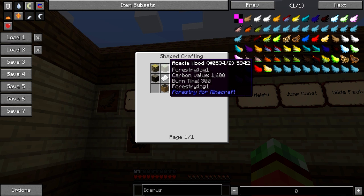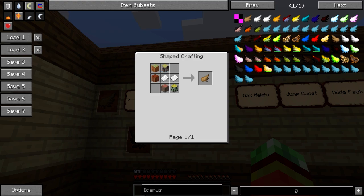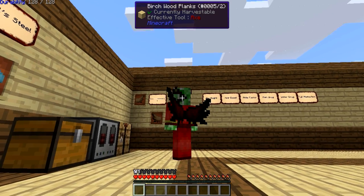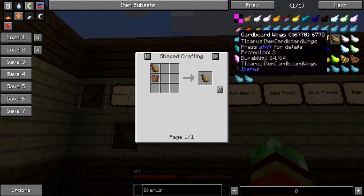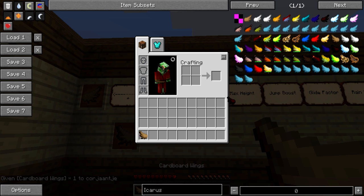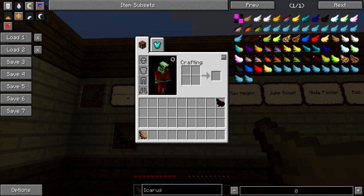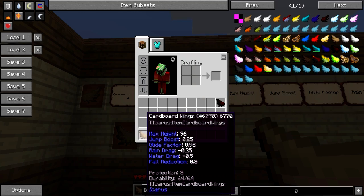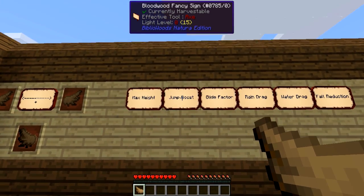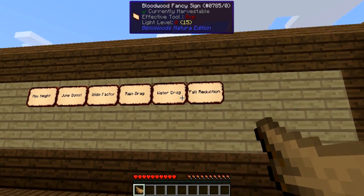Cardboard wings are crafted like follows: five pieces of wood and two pieces of paper, which will get you one cardboard wing. But with just one wing you won't be able to fly that well, so you need to craft two wings and combine them. If you hold shift on these, you will see they have different stats — maximum height, jump boost, glide factor, rain drag, water drag, and fall reduction.